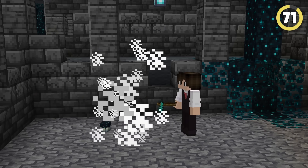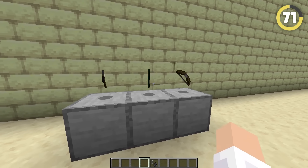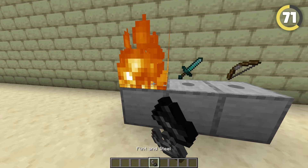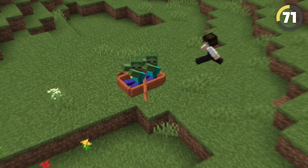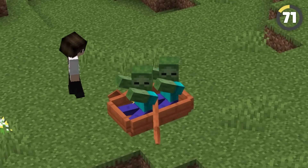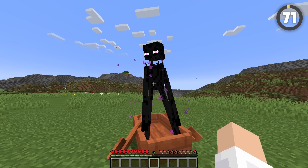What do you think the best item for fighting mobs is? Axes? Swords or bows? You're all wrong! Boats are actually extremely powerful, as you can just chuck one down and completely immobilize any mob you want. They even stop endermen from teleporting.